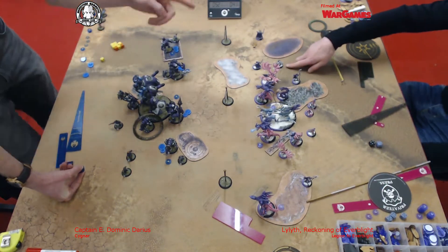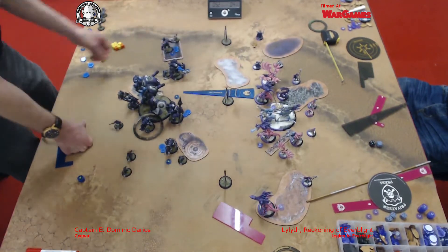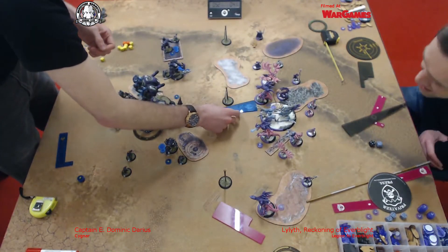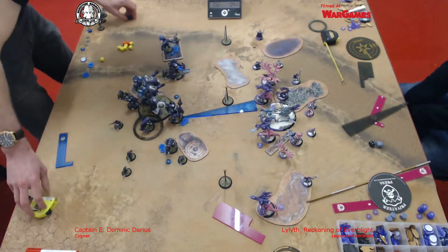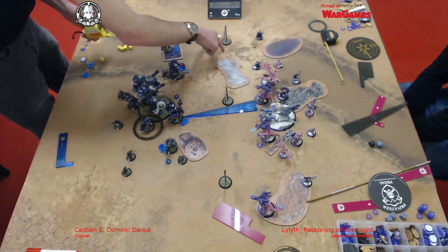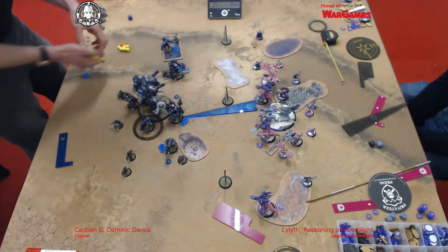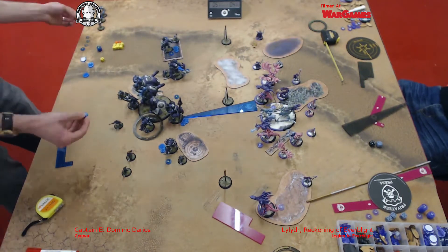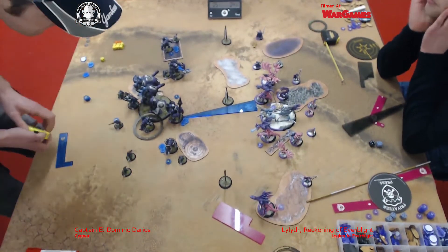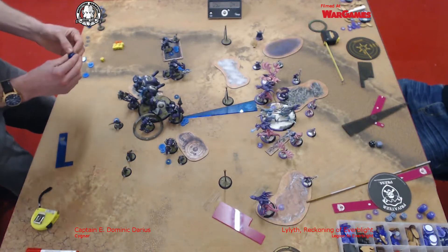I'm checking his threat ranges and realising that my 10-inch spray template is nowhere near long enough. The maximum I can get — it looks on screen like he's got 10 inches on the Carnivian, but it's actually 10.01 inches. There's definitely a hair's breadth between those two models and the spray template. At the moment I'm gauging things carefully — I want to go into the tank for a while on this turn because I don't want to give away too much. I don't want to start the piece trade with something silly.